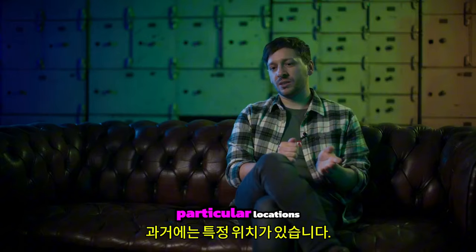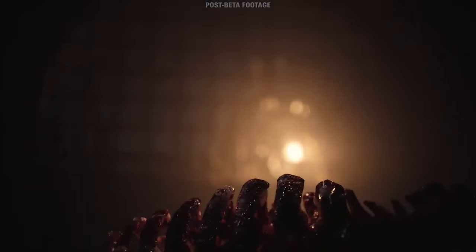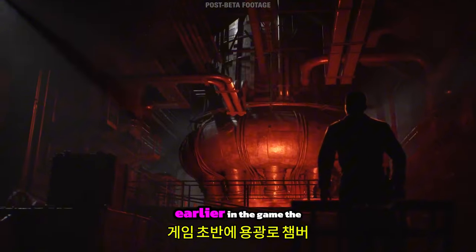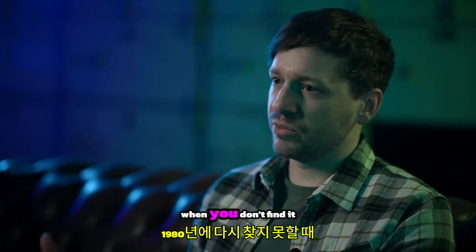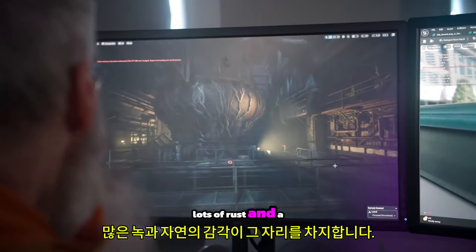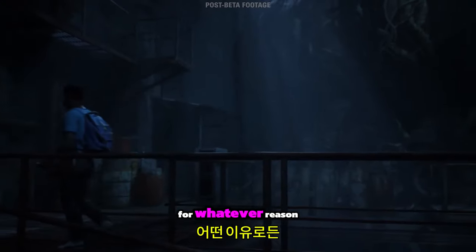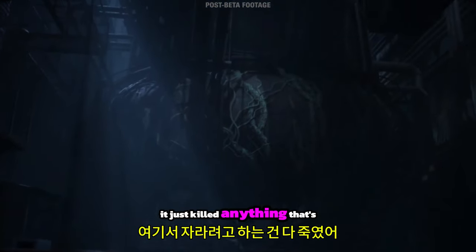There are particular locations where there's a real sense of death in the air. One particular location in the mill is quite key — the furnace chamber. Earlier in the game, the furnace chamber is alive and brimming with fire and energy. When you find it again in 1980, there's been lots of overgrowth, lots of rust, and a sense of nature taking over. But in this particular place, anything that has grown here has since died. There's just something that's off about this place — it's killed anything that's tried to grow here.